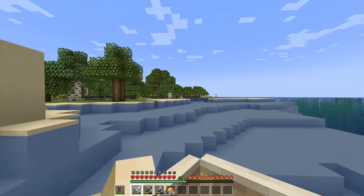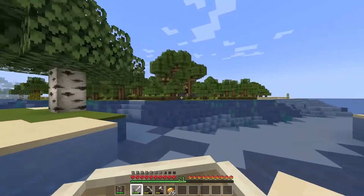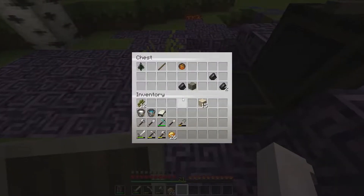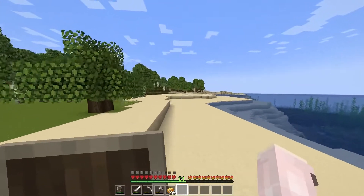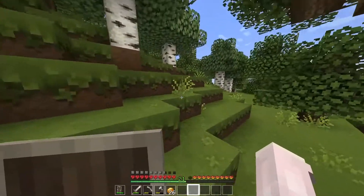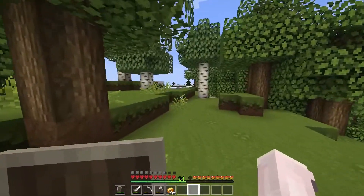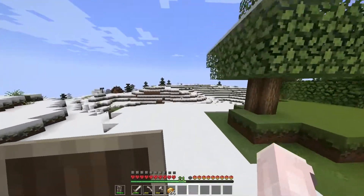Our nether portal is just over here — I think there's a flint and steel in there. I can't really remember, it's been a while since I've been in this chest. Oh, there's flints — that's perfect. I might grab that as well for safety. Let's grab some sugar cane on the way as well because we'll be needing that for books later on. I also want to check out the igloo because in the first episode I didn't check if there were any dungeons under them.